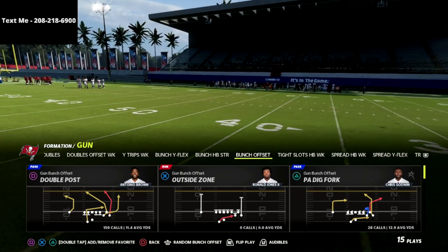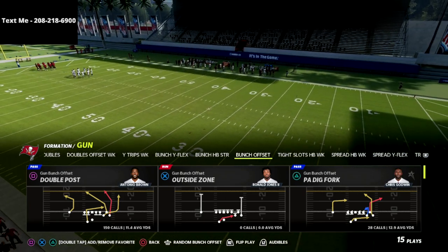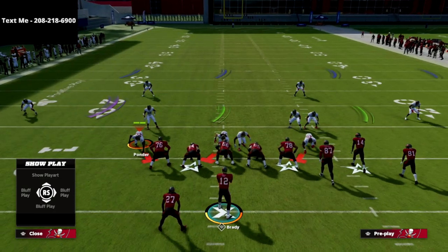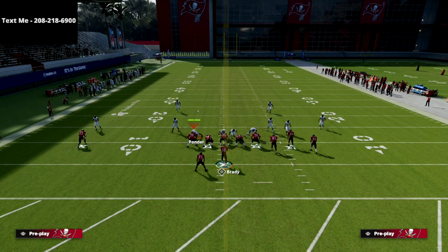So this is gun bunch offset double post out of Carolina — it's in a lot of other playbooks as well. You don't have to have double post to run this concept, but I find the tight end flat route from double post is insanely good.